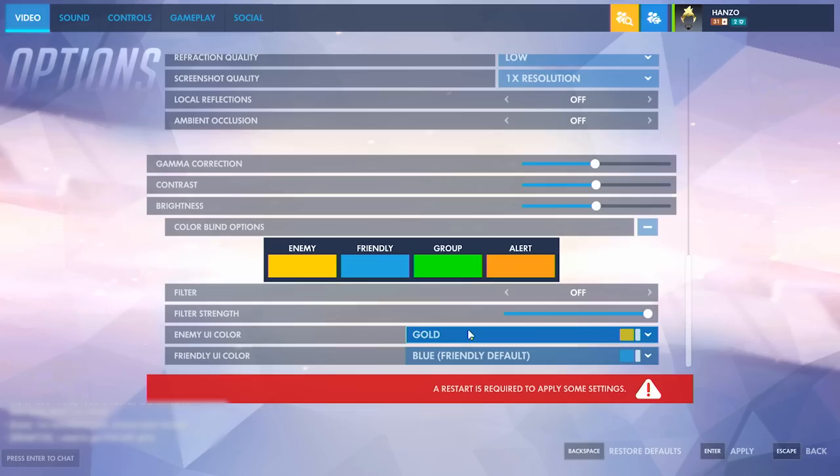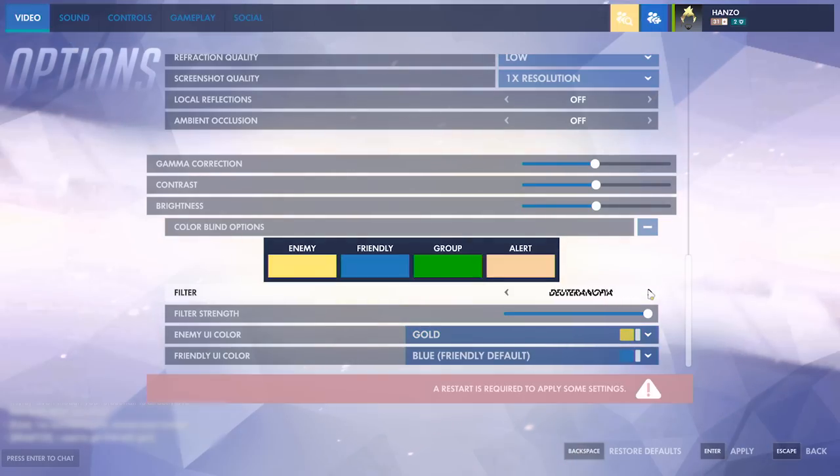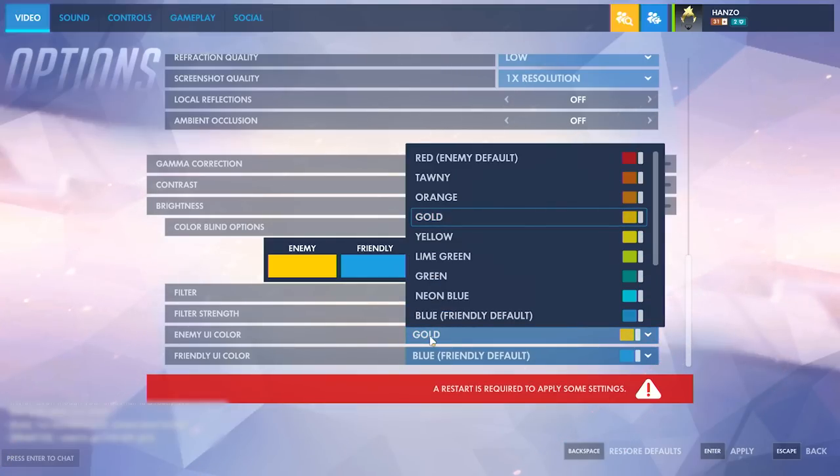I've been using colorblind options for a very long time because I'm very slightly colorblind. I used to run with Protanopia before, but now I'm just using a different one for my enemies, which is just gold.